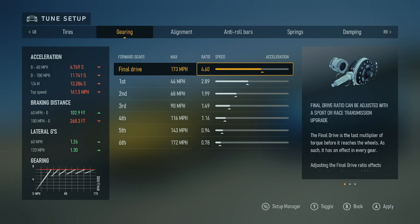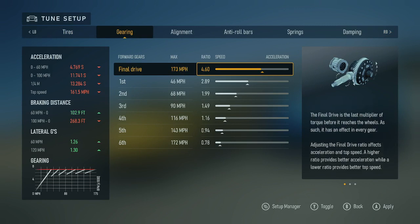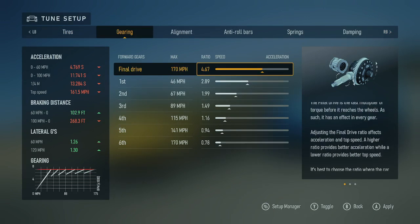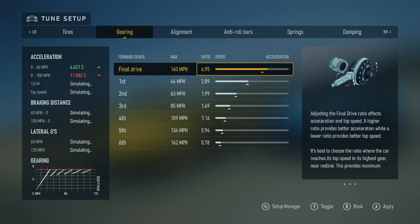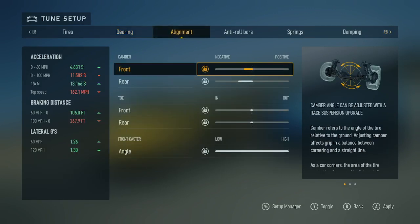Gearing, forward gears, final drive: 173 miles per hour max, 4.60 ratio, from speed to acceleration. 170 miles per hour, 160 miles per hour, 4.1. 161 miles per hour, 4.100. Alignment, camber front — dimmed, locked, from negative to positive.